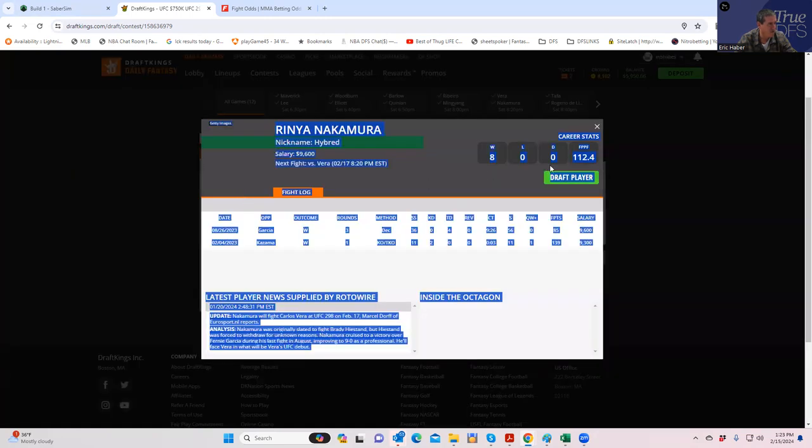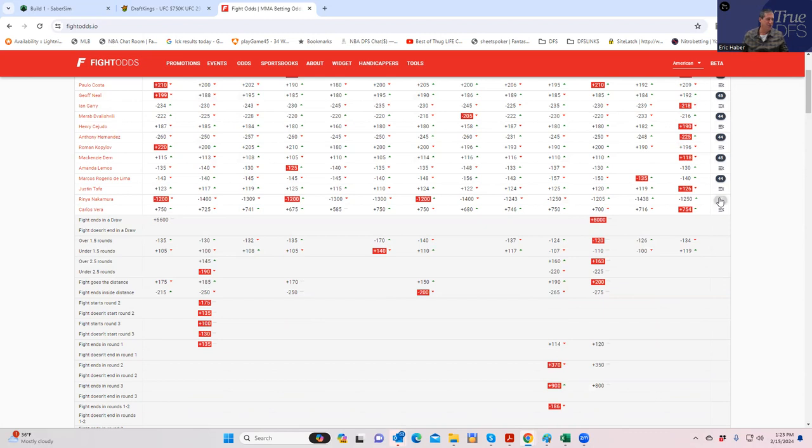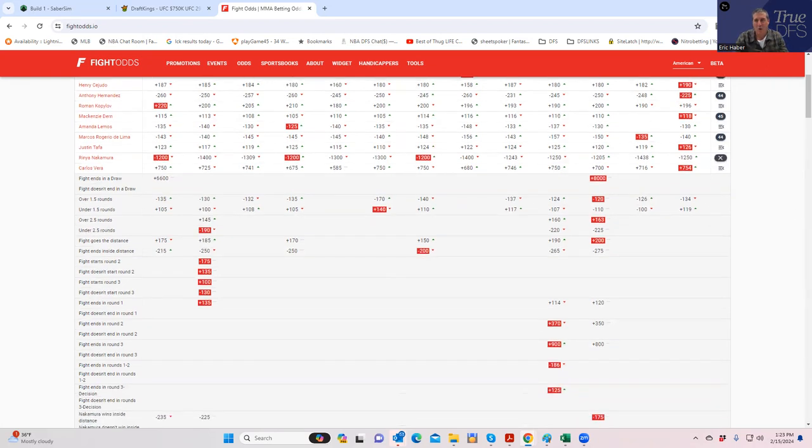Nakamura is 9600 and essentially a 100-to-1 favorite at minus 1200. At that price you need around 120 projected points, which means you need a first-round finish with a takedown, or a smothering second-round performance. It's going to be tough to justify. If you're building with Costa and Jeff Neal at mid-range prices hoping mid-range fights bust, that's a really hard path to win.